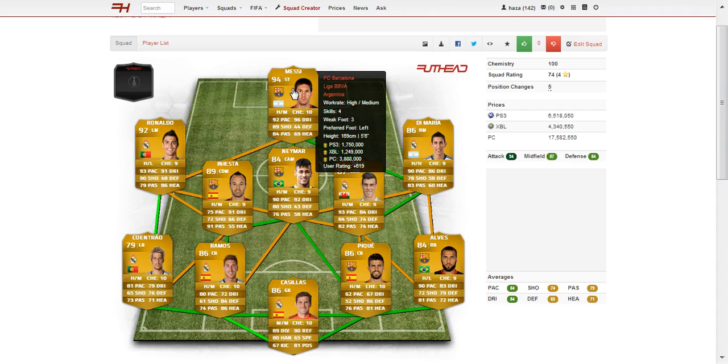And finally, the highest rated player in the game — Lionel Messi. Best stat is 96 dribbling, high attack work rate, medium defensive work rate, 92 pace, 84 passing and 89 shot — that's an incredible player. His only weakness is his height at 5 foot 6 and 69 heading, not the best heading by a long shot. Going to cost you about 1.7 million on PS3, 1.2 million on Xbox, and 3.8 million on PC. He has 4-star skill moves and 3-star weak foot — as you know he's left-footed and Argentine.